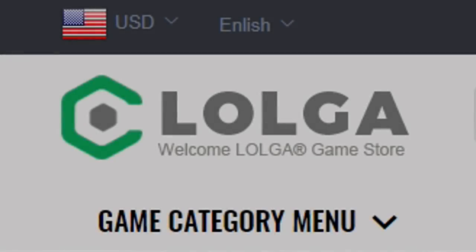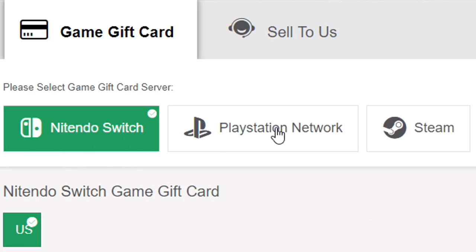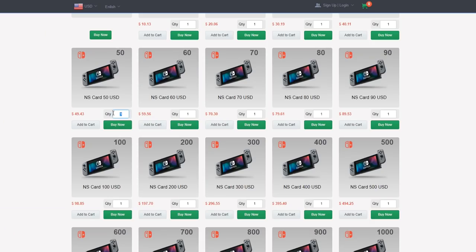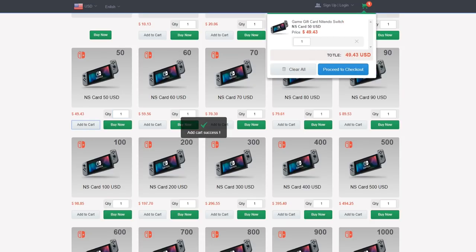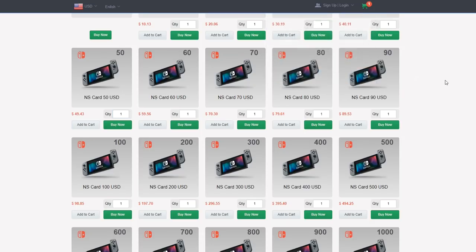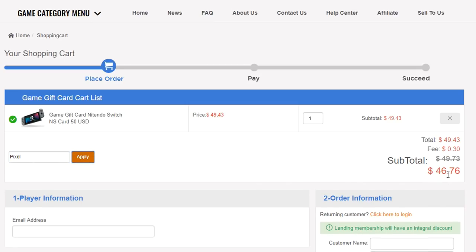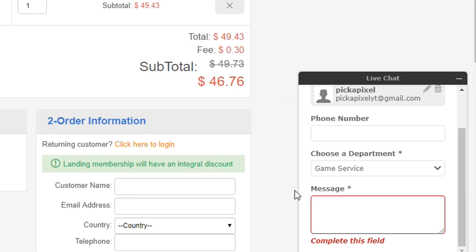You guys need to go and check out the sponsors of this video, lolga.com. They sell gift cards for cheaper than they actually are. If you use my discount code Pixel at checkout for 6% off — say you want a $50 gift card, go to the checkout, use my code, and you can get it for cheaper than $50. If you want to buy V-Bucks on Fortnite, keys on Rocket League, or much more, you can go do that using the link in the description. Lolga is not affiliated with any game I'm playing, but they're really supporting me and I hope you go show them some love.